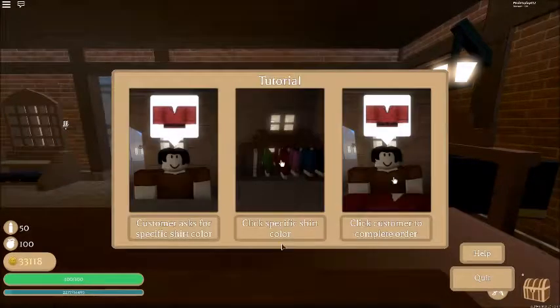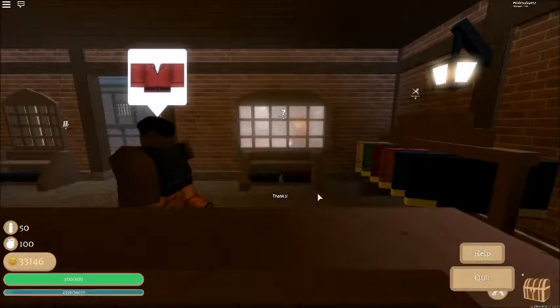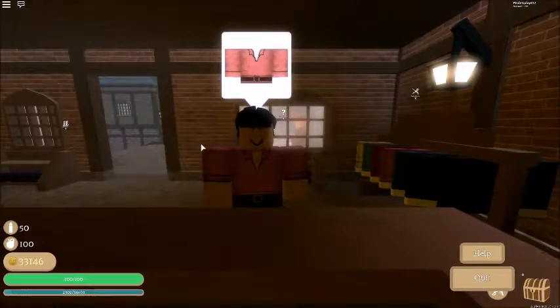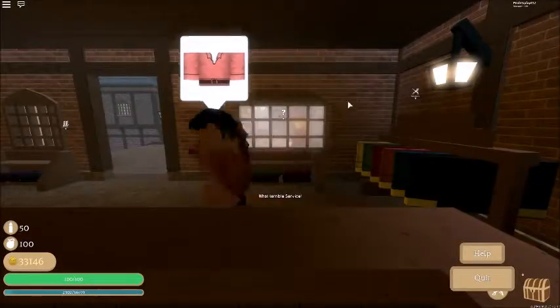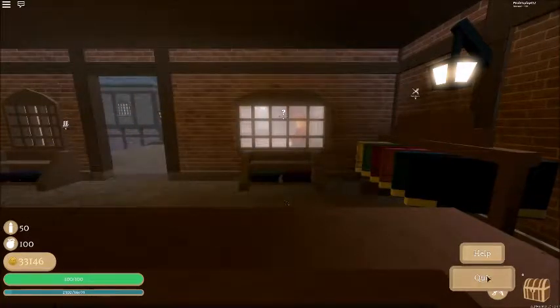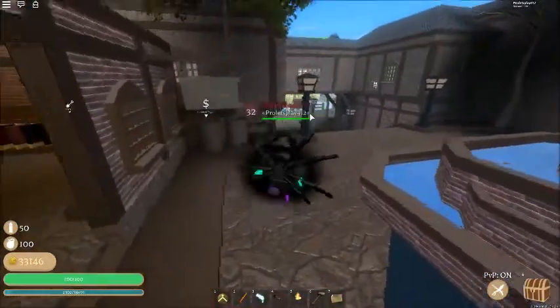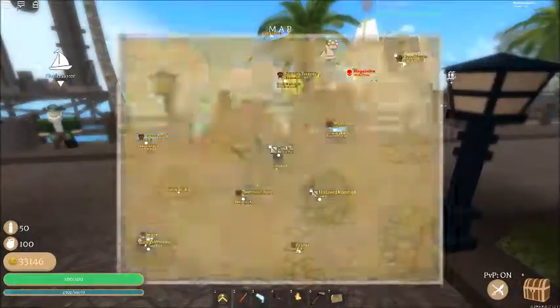Click the cost, just get the shirt for the customer, press on the customer and you're done. But there's actually a timer too. If you press on it and it says 'this is not my order,' that means you cannot give the same clothes as the other person — you just have to give them the one they want.